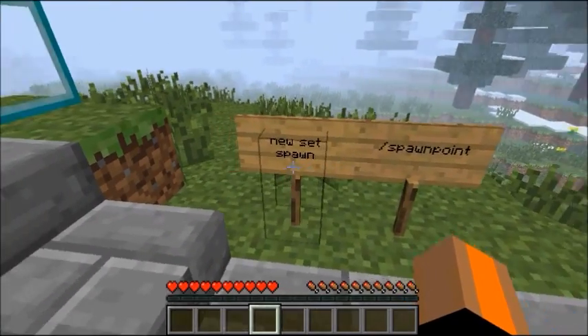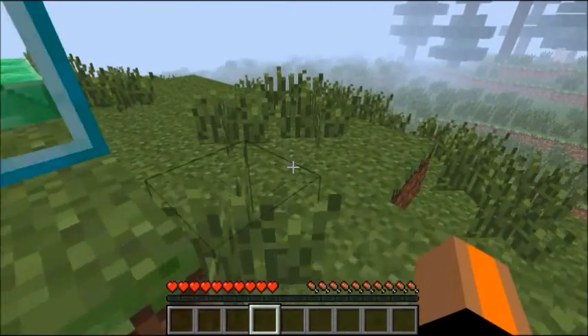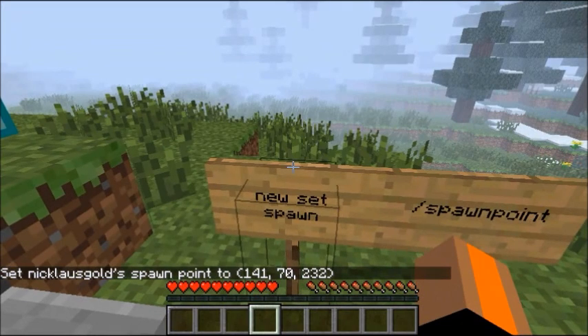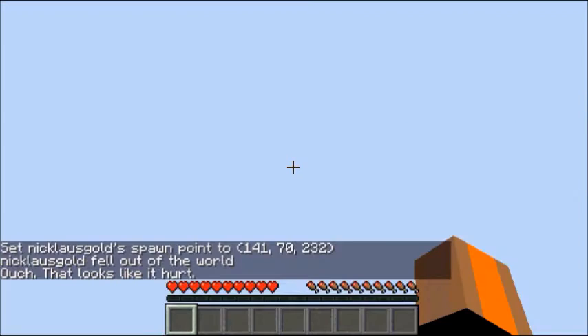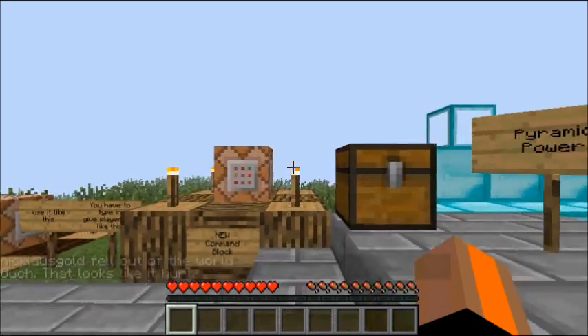Next up, we can now set our spawn point. If I die on this spot right here, I type /spawnpoint and now if I kill myself I'll spawn right there.